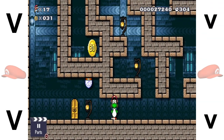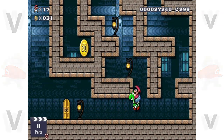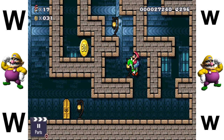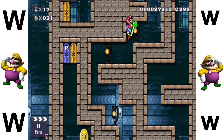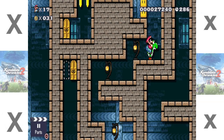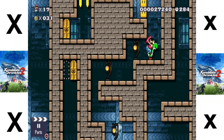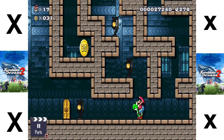V is for vanishing cap. W is for Wario. X is for Xenoblade Chronicles 2.